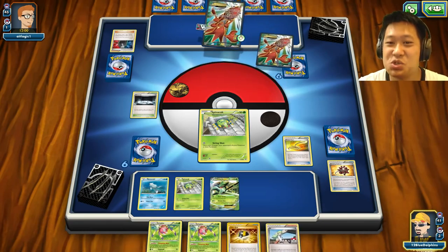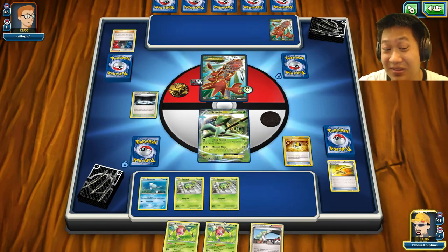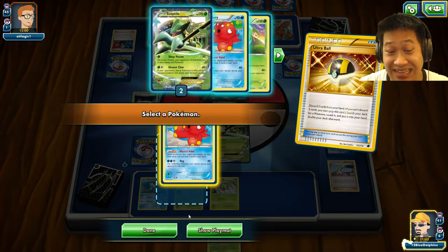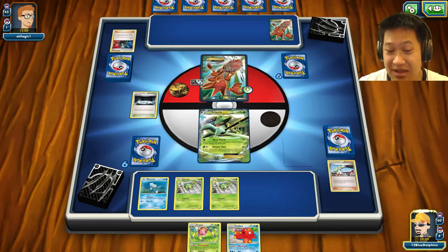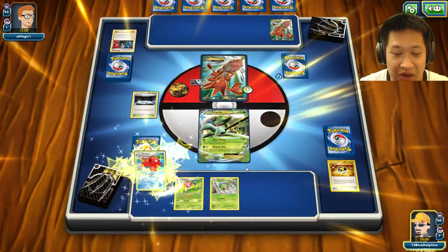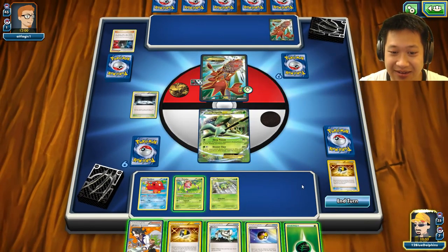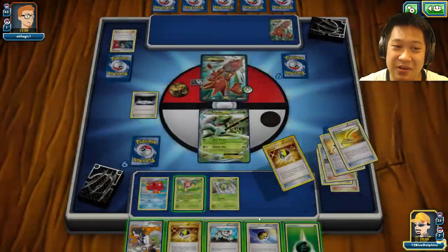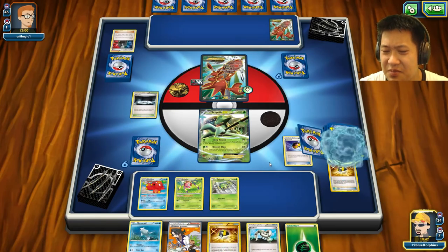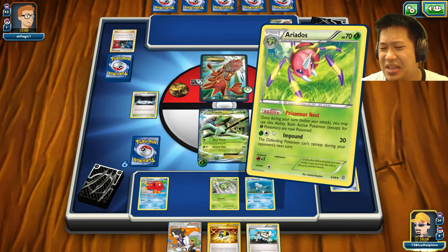I'll use the retreat to force the real Scizor up so maybe I can poison it and do something tricky. There are only two Sceptile-Ariados sets here now. I should have used N but I really just wanted the guaranteed Octillery pull. Now that thing is definitely poisoned. Got another Ariados but I already discarded that card, so I'll pull another Octillery. Let's use Poisonous Nest.